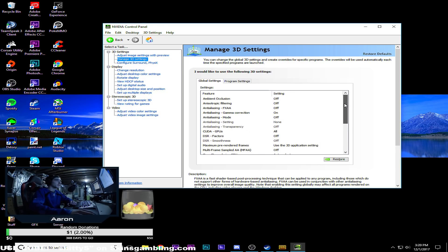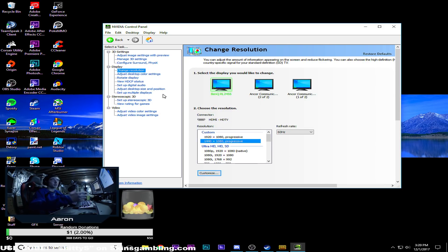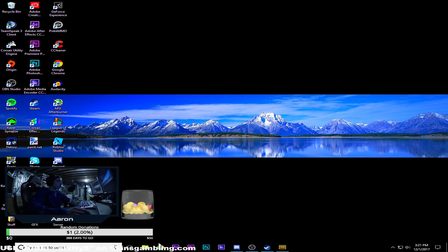For the most part those 3D settings should be pretty default. If you really want a better frame rate, go to a lower monitor resolution like 1280 by 720 or even lower, but below that it's not really optimized anymore. I'm currently in windowed mode but I recommend playing at full screen. Check the description below for a link to my custom resolution video and my PC specs.